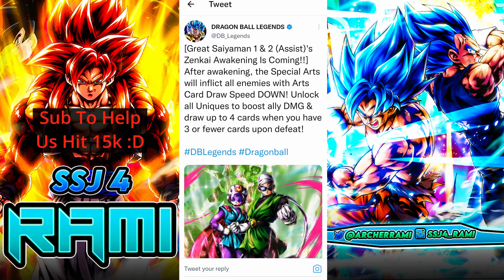As you can see, after awakening the special arts will inflict all enemies with arts card draw speed down, which means that their special skill is going to lower the opponent's ability to combo you. This is extremely effective against characters like Ultra Kaioken Goku, who can combo you really hard and for a long time, so lowering his ability to combo you is going to be very effective against him.